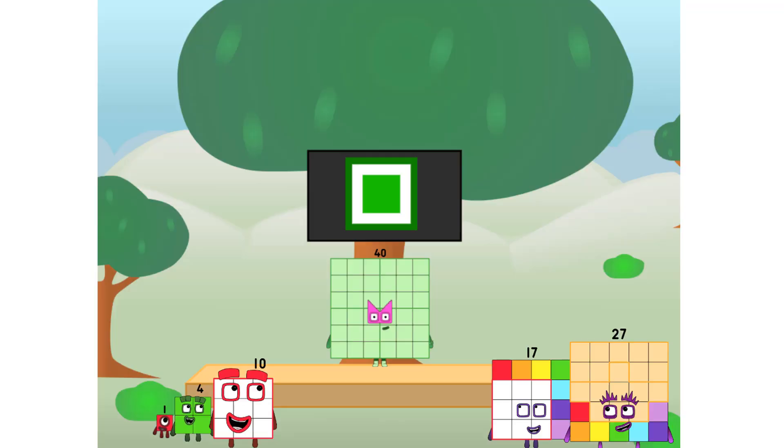Fellow squares, ever since one of us fell from the sky, we have been bold explorers, discovering new lands, seeking out new friends, dealing with round things. Uck, round things. Well, I say it's time to tackle the ultimate round thing — the moon. Let's solve the puzzle of how to put a square on the moon without using rockets. Square power only. Why? Because it's fun to try. Great.